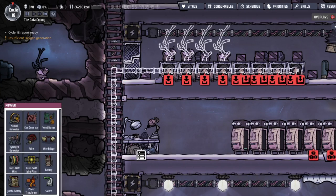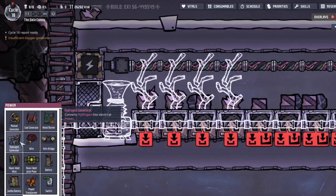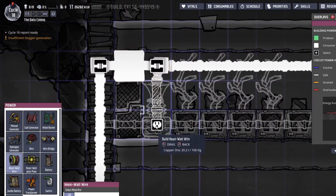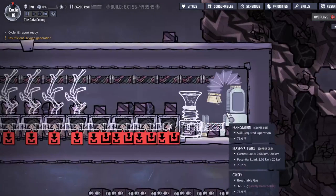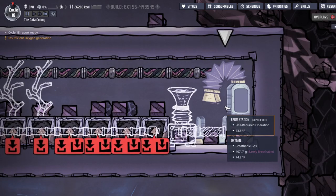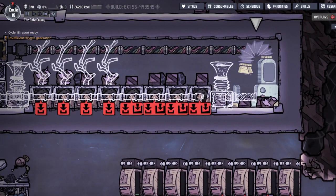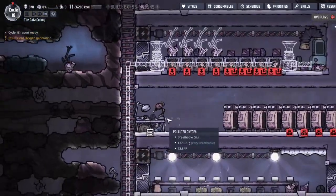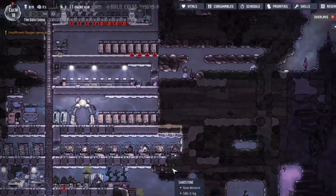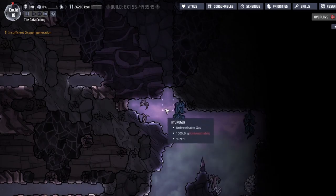How about I just build an oxygen diffuser up there? Or two - that'd be good. Heavy watt wire of course. Does the farm station even need power? I don't think it does. Hydrogen, chlorine - looks like a good source of gas.